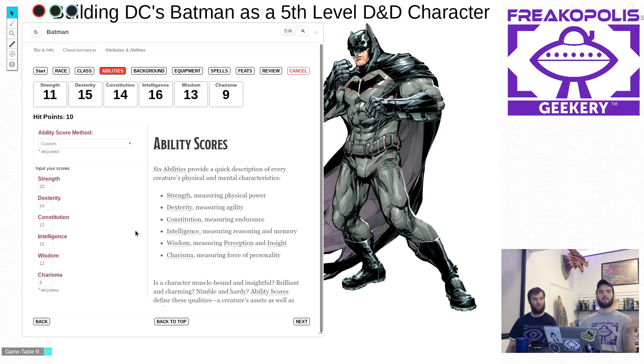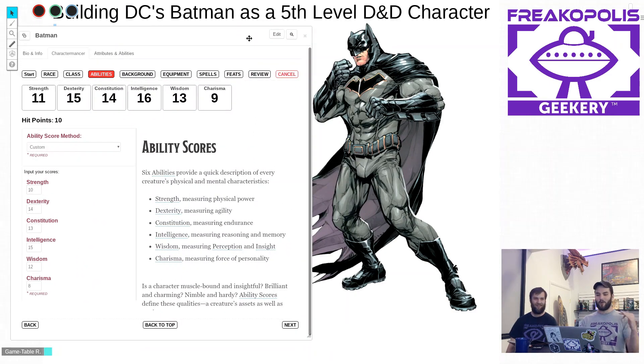So his final attributes: strength 11 — not weak. Dexterity 14 — quite agile, plays well into the roguish nature, and unarmed strikes can use dexterity. Constitution 13 — he can wear out some Joker poison if needed. Intelligence 16 — checking off that key part of our list. Wisdom 12 — not unwise, but might falter. Charisma 9 — nobody really feels like they love the Batman, even his allies keep him at arm's distance.